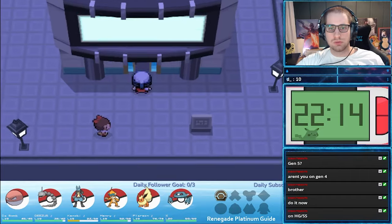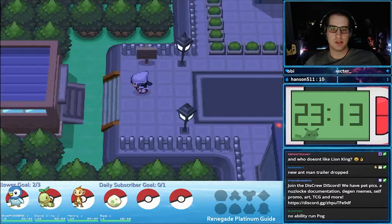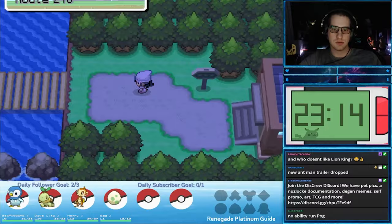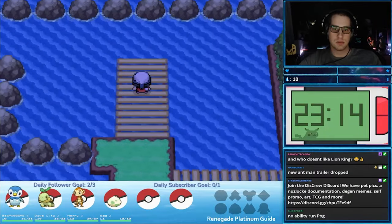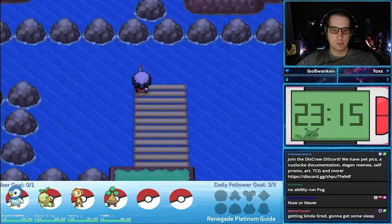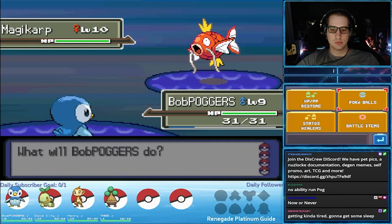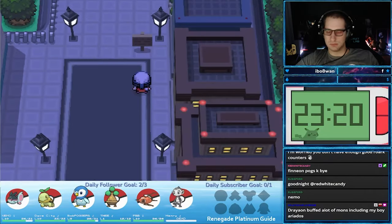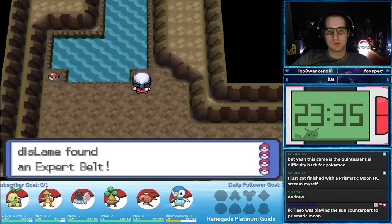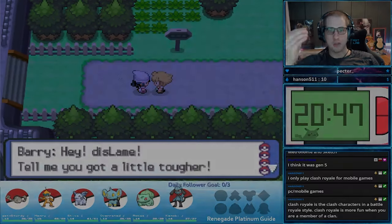Head west and go to the Jubilife TV building and talk to the girl with the headband — she will give you the Facade TM. Continue further west until you enter the gate, where a fisherman inside will give you the Old Rod. Keep going west outside of the gate to Route 218 and pick up the Water Pulse TM. It is recommended to use the Old Rod to fish for an encounter here, as the other encounters aren't available until after we get Surf. Finally, head north of Jubilife to Ravaged Path. Inside, grab the Rock Tomb TM and the Expert Belt — one of the best held items in the game.